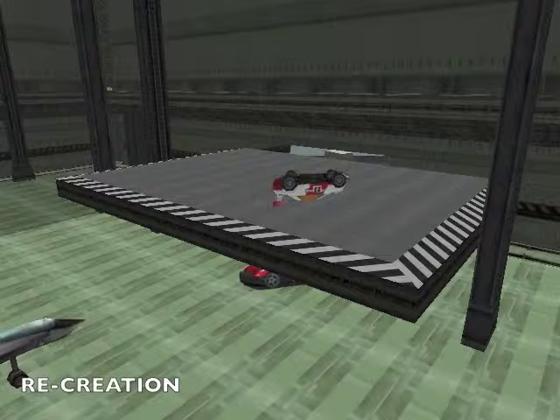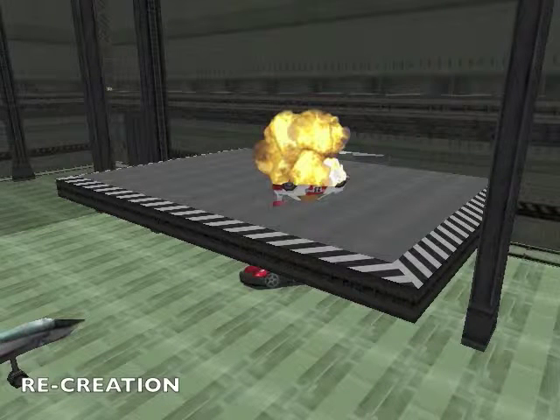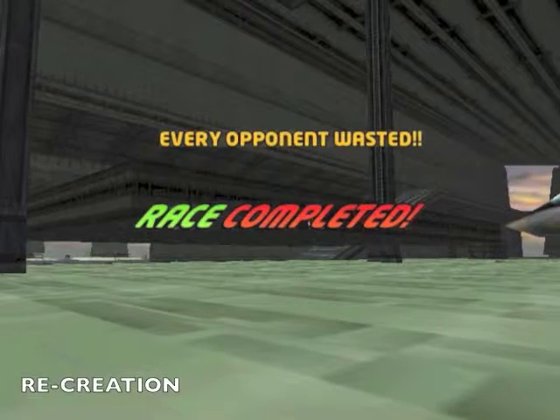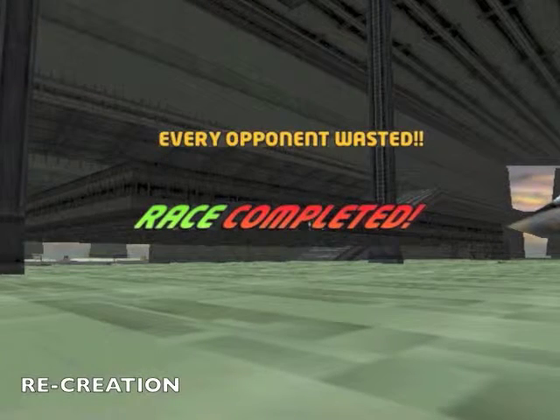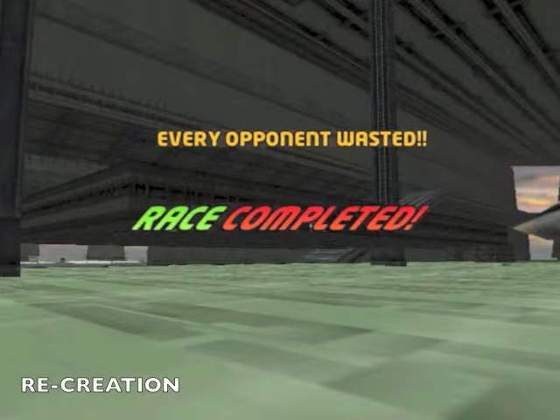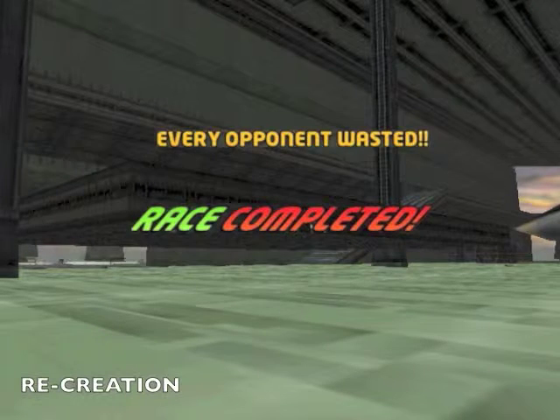It turns out that the opponent was right on top of the platform that came down and crushed me — he was on top of the platform, turned upside down and immobilized. Then a very strange thing happened. The platform was coming down, coming down — all of a sudden it pauses. Just before it hits me and crushes me, it pauses. And then the opponent bursts into flames — he gets wasted. And then finally the platform starts up again, continues its descent, comes down, and crushes me. And at that point it flashes: every opponent wasted, race completed. Because obviously this was a case where the AI came up with a clever, creative idea of how to allow the player to win the game — it bent the rules a little bit to allow the player to win.